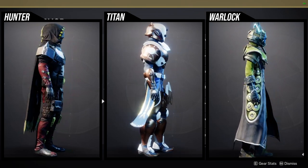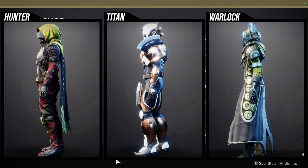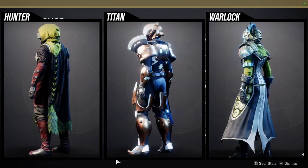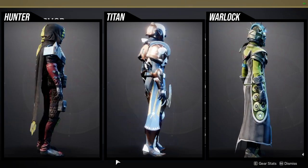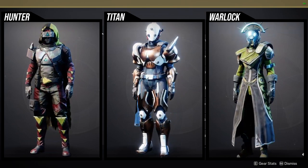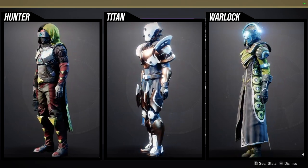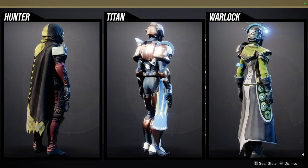For Titans, the helmet is cool — I think it does change color if I remember correctly. The arms and chest piece are interesting. The boots are very meh, and same with the mark. For Warlocks, I think all of it is pretty trash — I'm not even going to talk about it. The helmet is pretty trash, the arms, a lot of it just doesn't fit my vibe. Maybe the helmet could be used for something cool as the main focus of a set, but I don't really care for it.